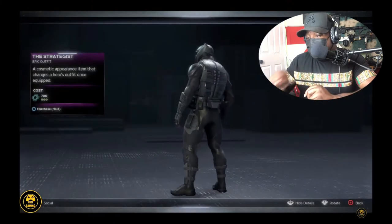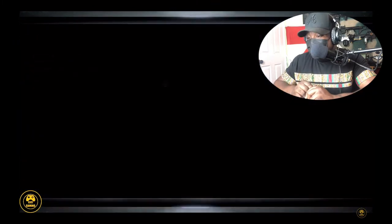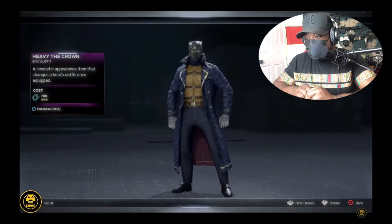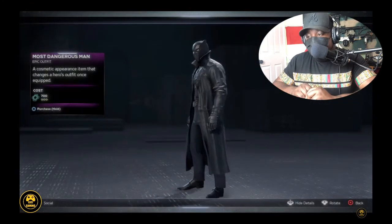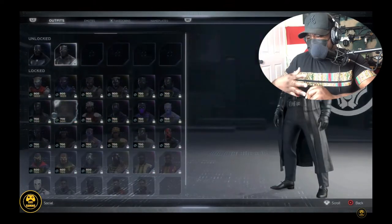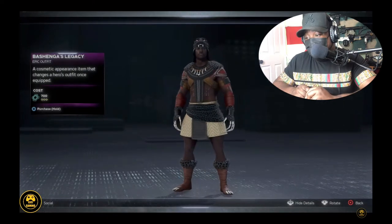This one — the Strategist — you guys know if you follow me on Instagram, I love my tactical gear. I love this so much, this one's sick. Heavy the Crown — that's cool, that's pretty cool. Most Dangerous Man — that one's the trench coat, that one's pretty cool. Isn't there a Black Panther villain who wears all white and he's in a trench coat? That's pretty cool, not gonna lie, that's pretty sick.